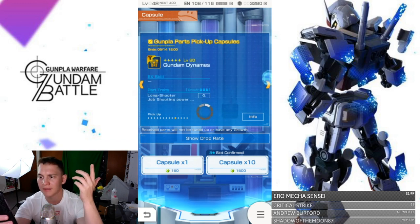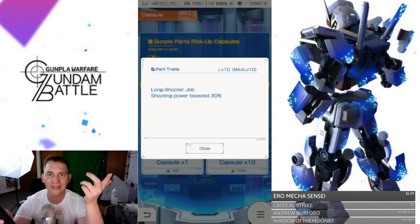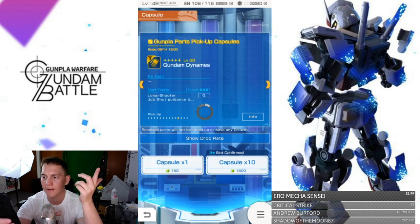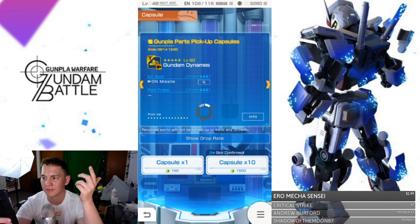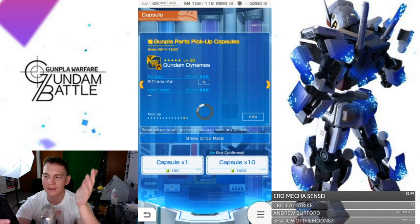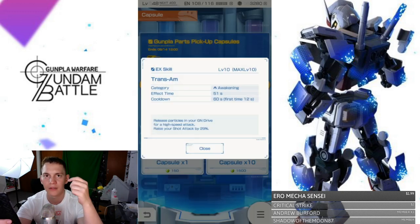For Dynamis — Dynamis is looking really good. It's going to have a long-range shooter job, so it's basically the same concept as Exia except focused on ranged shots instead of melee. Shot guidance boosted by 17%. You get GN missiles — fire guided missiles, piercing A. Its trans am equivalent raises shot attack by 29%. So yeah, that's really damn good.